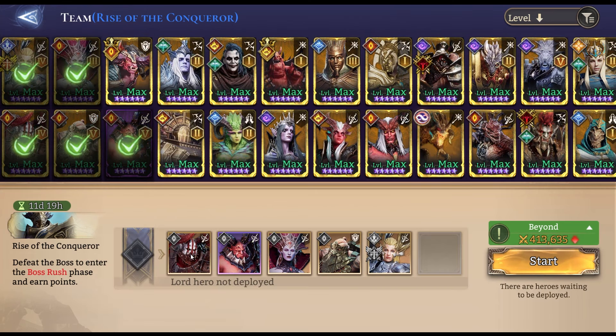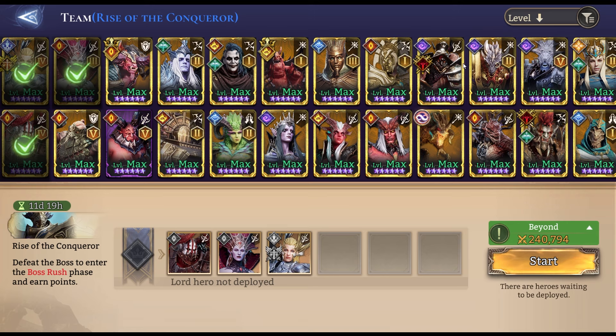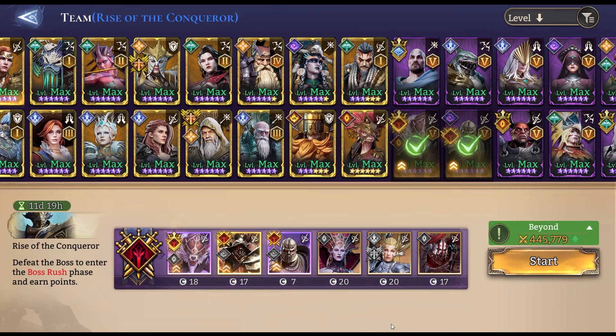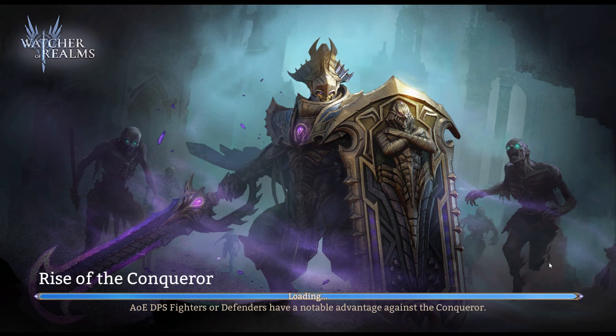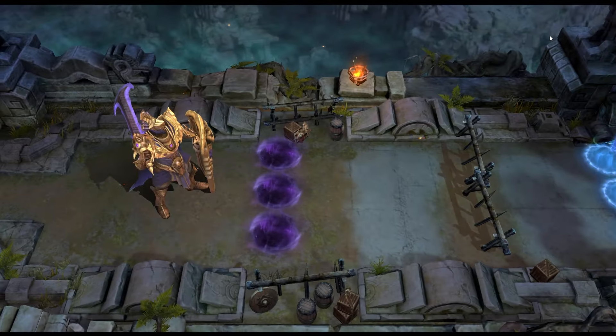We're gonna see if changing out my team and doing something a little bit different makes a difference. I've built up a few heroes. This is with a changed team from what I used last time but this is the team we're gonna stick with: Vladov, Cerberus, Aatrox, Volca, Valk, and Abomination. This is a really solid team — I saw some others at the top having these heroes, so I figured I'd give it a try and dust off our shiny new Vladov.